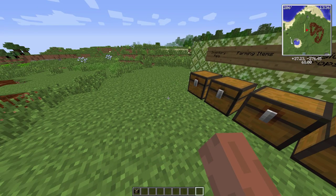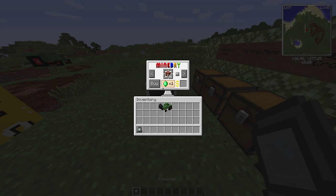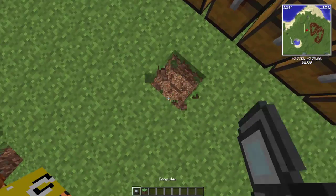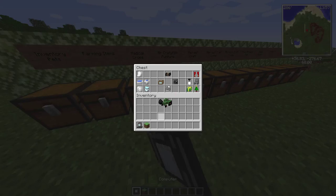There's also a computer block - you can buy stuff with it. I accidentally blew up a whole area before with that creeper thing.